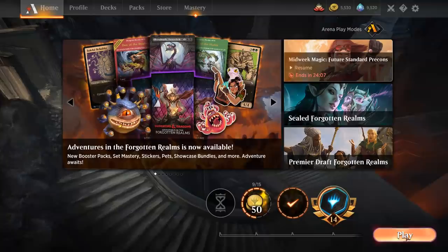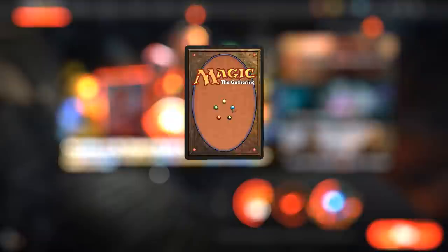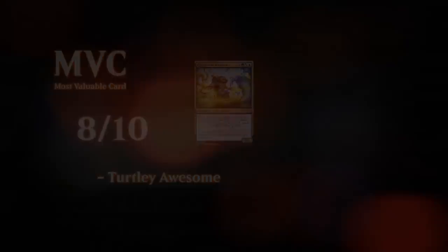It can potentially include more counterspells, maybe shift the mana base more towards blue. You can add more sweepers, fewer sweepers, more spot removal, more threats, fewer threats — lots of options available. This is just my first take on it. That's going to do it for today's gameplay. I want to thank you for watching, hope you enjoyed, and as always have a nice day. Thank you to all my patrons for being part of the channel — you can become a patron yourself and decide the topic of future videos at patreon.com/legendvd. We'll see you next time.